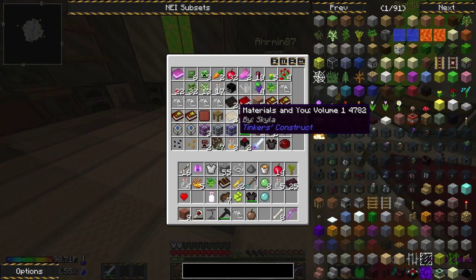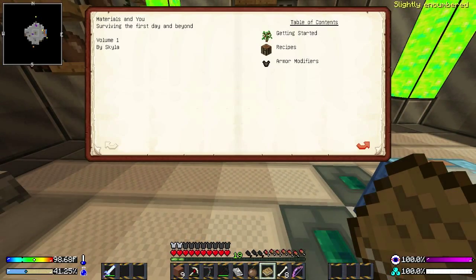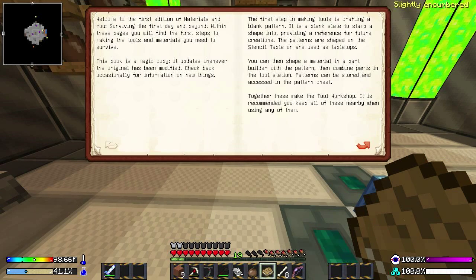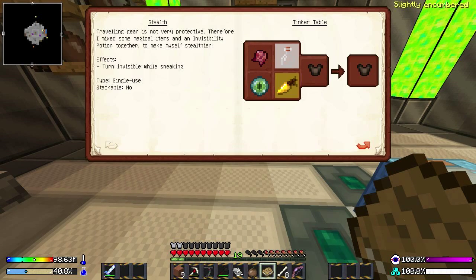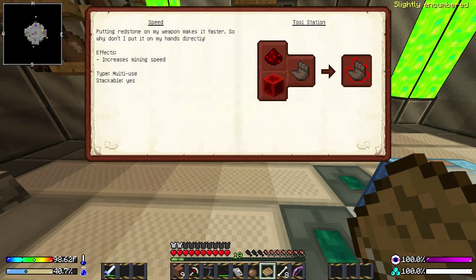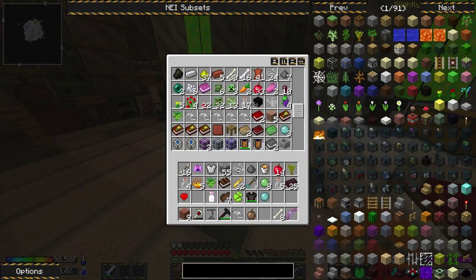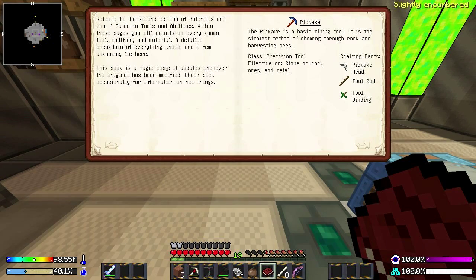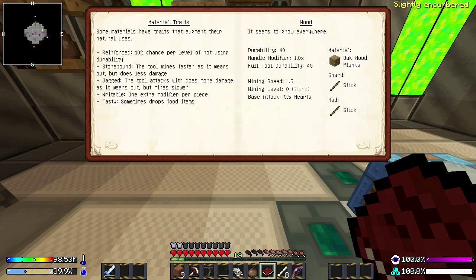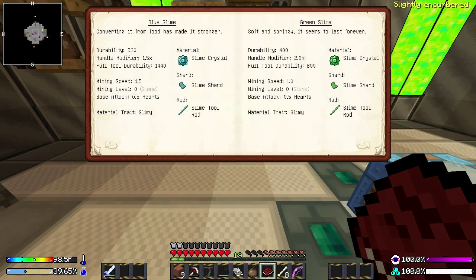One slime crystal can be used to make a handle and a tool binding, because each one uses half. I found we have plenty of birch leaves now. Nine bottles of water. I need volume two, perhaps? Immediately use half. While making yet another tool to replace your old one, you think of a way to make a tool that won't break. Slime crystal, slime shard, slime tool rod.